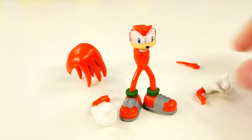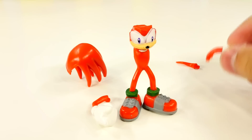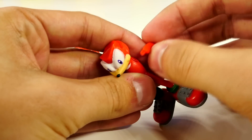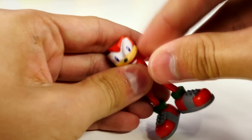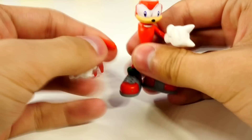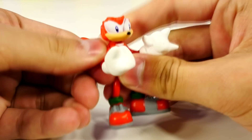Here are the Knuckles pieces it comes with. You've got two arms, you've got the little tail, and you have his hair. Now, what you want to do first is put on the arms — you actually just kind of jam it in there. There we go, that's one arm. And that's two arms.